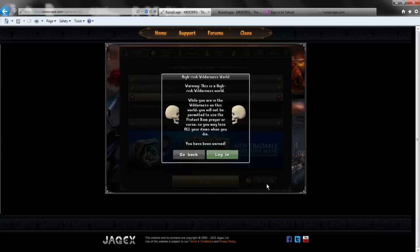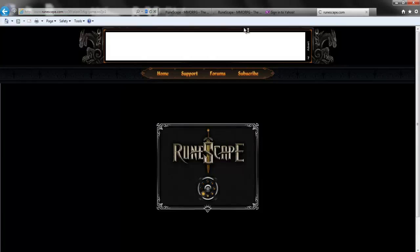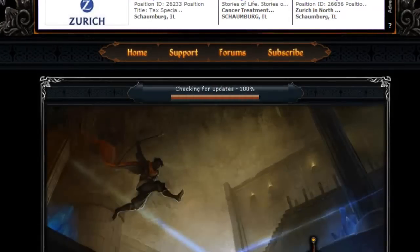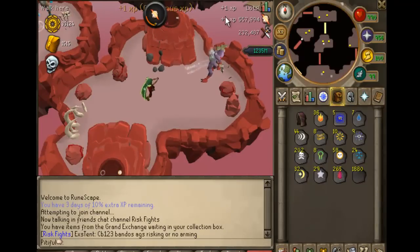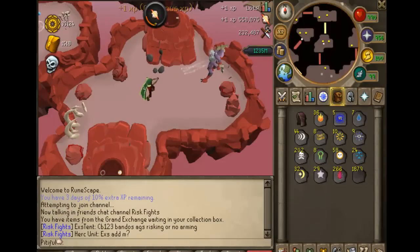I might as well show you guys what Refer a Friend will actually do in game. This is Refer a Friend right here - as you can see you have 3 days of 10% extra XP remaining. Whenever you get an XP drop, you're going to see the parentheses - this is Refer a Friend, it'll just give you 10% extra bonus XP. That's pretty much all it is, it'll save you hours if you have multiple tokens.